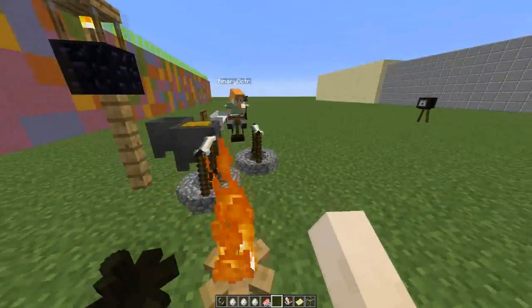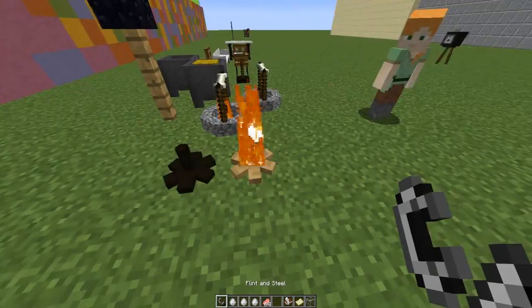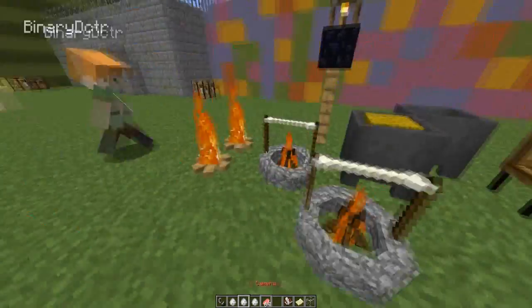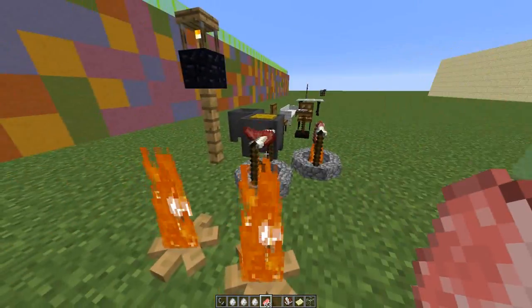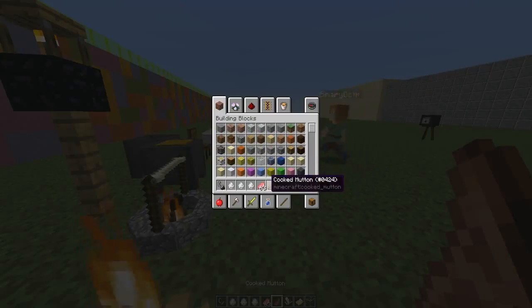Let's start at this end — we have a couple of campfires. Not only can you put them down and light them, you can actually put pork chops or any other raw meat on them. They will spin around and cook, which is absolutely amazing.